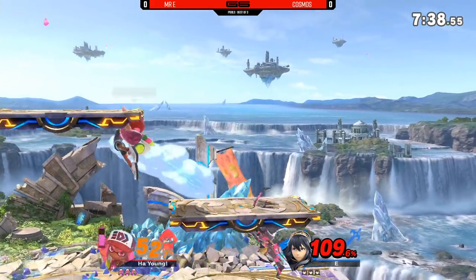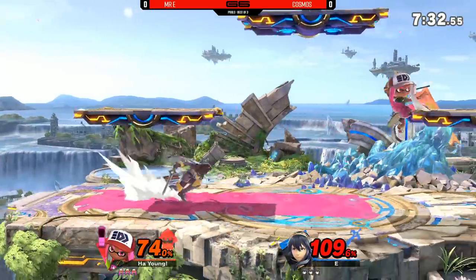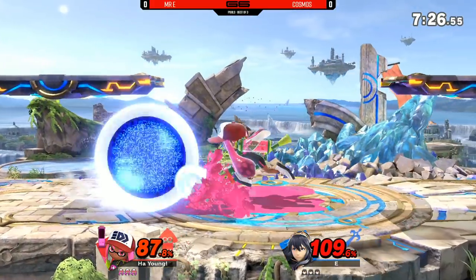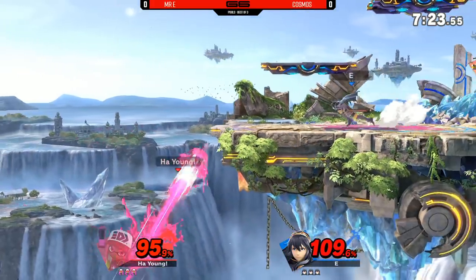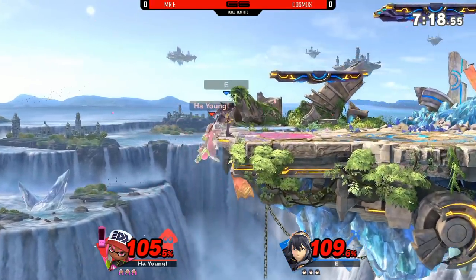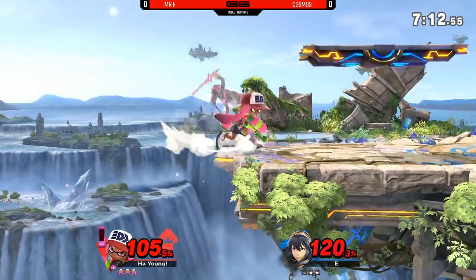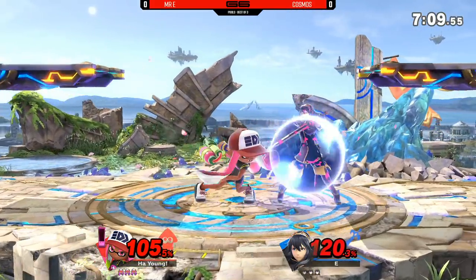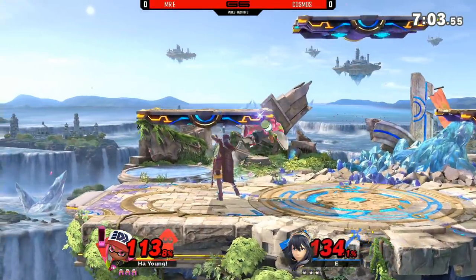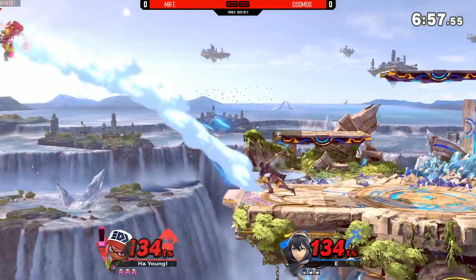Juice every bit of damage off of his exchanges. Great tactics there for Mr. E with the falling up air to get the neutral getup. Great series of juggles coming out from Mr. E. One of the crucial things with Roller in that position — not only is Roller known for its properties which allow you to get those kill confirms, but the ink it places on the ground slows the opponent down, preventing them from successfully chasing you afterwards. Such a close game so far. Kill power differential here, I would give this slightly to Mr. E, but once the Roller connects, anything's possible.